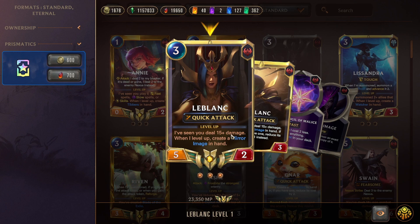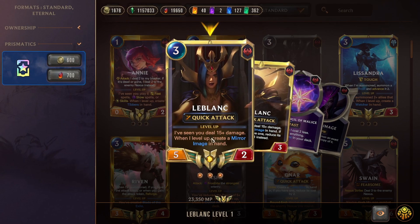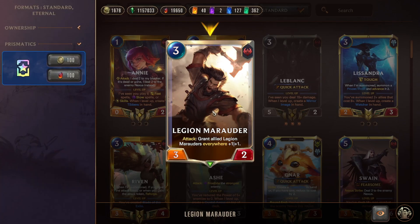Mirror Image breaks the deck in multiple ways since all our key units have on-summon effects. Mirror Image on Assessor draws more cards. Mirror Image on Tactician rallies multiple times on the same turn. Extra LeBlancs for damage, extra Ash for more Frostbiting. Protect LeBlanc as much as possible and use her to win in various different ways — there are so many routes to winning with LeBlanc, and that's what makes this deck feel so good.